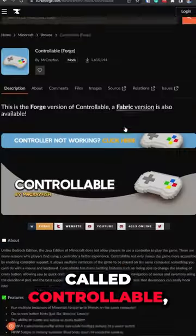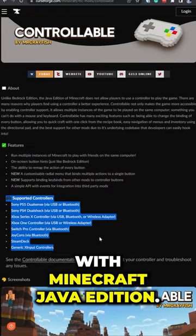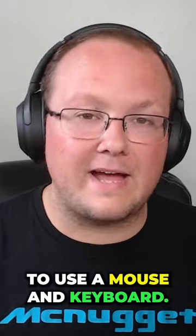Did you know that you can play Minecraft Java Edition with a controller? It's a mod called Controllable, and it allows you to use an Xbox or PlayStation controller with Minecraft Java Edition. That means you get all of the benefits of Java Edition, such as mods and all the amazing servers it has, without having to use a mouse and keyboard.